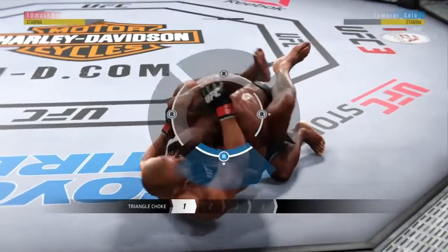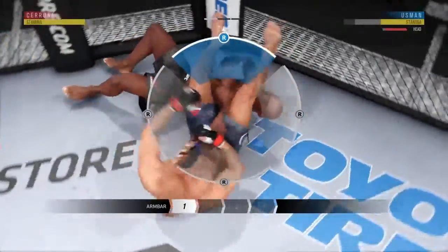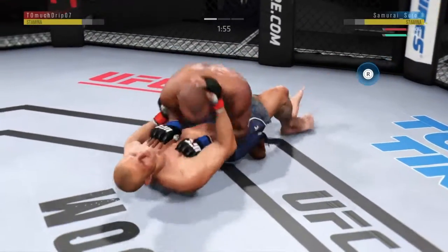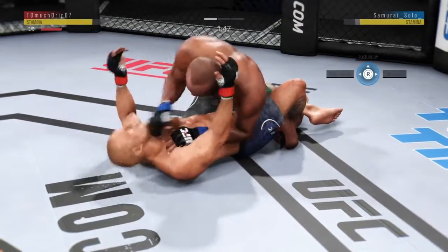Here we go — we can't block it. Here it comes. We're out. When he blocked my stack guard, I panicked a little bit. He had that grapple advantage after that stack guard. I went that way but I was a little slow. It doesn't feel laggy or anything.